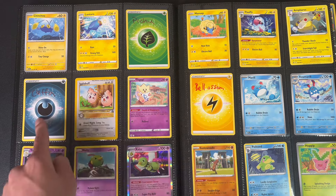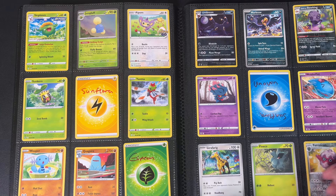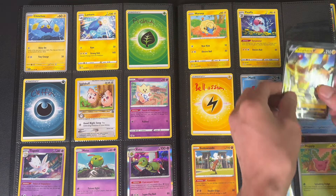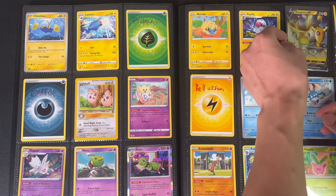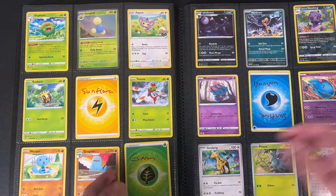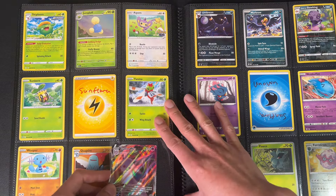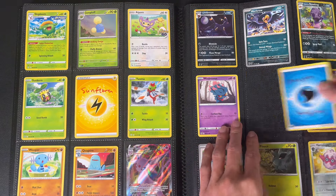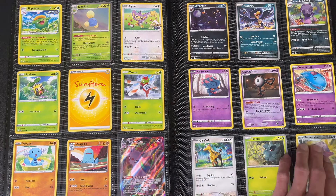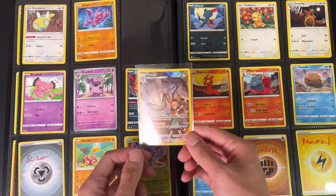I think I'm ordering that one from Paldea Evolved which is why it's still blank. Some of these Pokemon I just forgot were in here - wait, I think I have an Ampharos to update. I got some cards I'm updating, going through my bulk pile. Espeon - I have Espeon as a V-Max. I should get better sleeves. Let me see - Onix, Steelix to update.